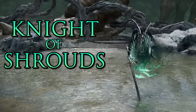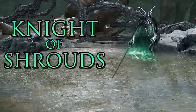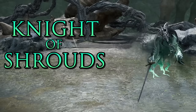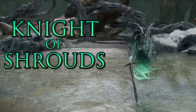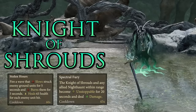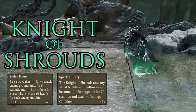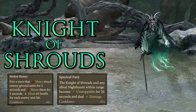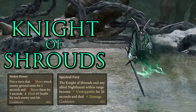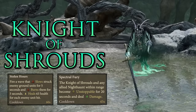Your tier 1 hero for the Nighthaunt is the Knight of Shrouds. He has the charge ability — you charge forward at speed and do a good bit of extra damage when you land on an enemy. He also has two unique abilities: one is a damage spell that also heals him, and the other is a support ability that increases troop damage output and grants Unstoppable, which makes units immune to contact effects like stun and fear.